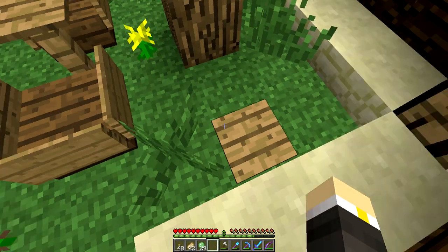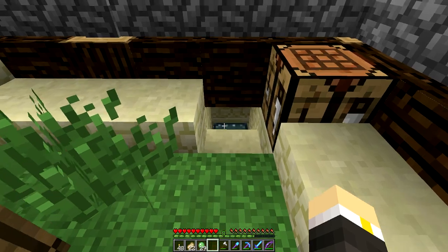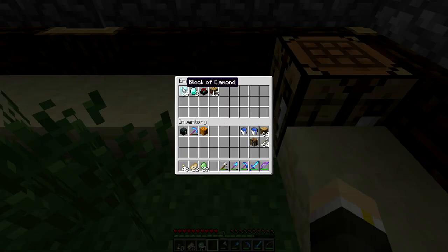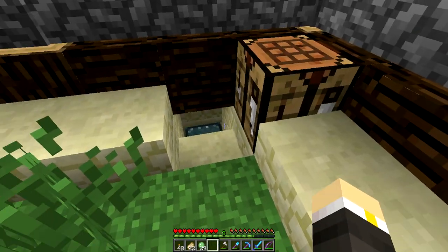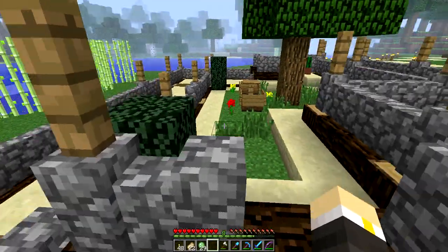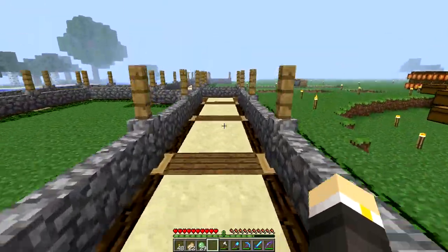This pressure plate opens a door — inside is an ender chest. Inside my ender chest I have my diamonds and my enchanting table — well, another one; I've made two now. I believe that's one in there and one there, with 30 bookshelves total — 15 for each enchanting table.